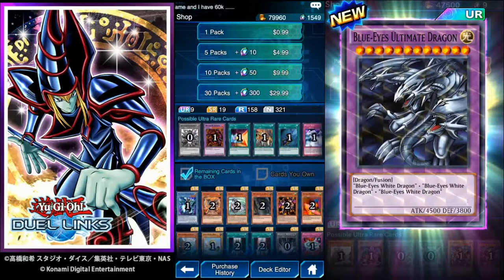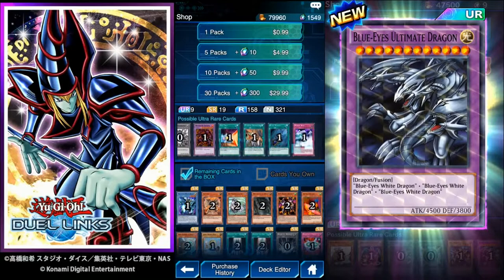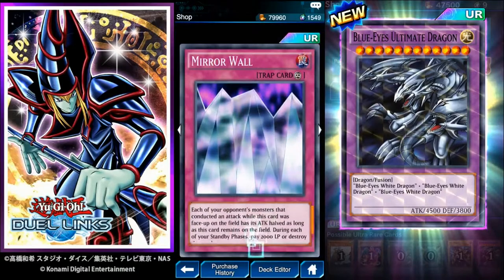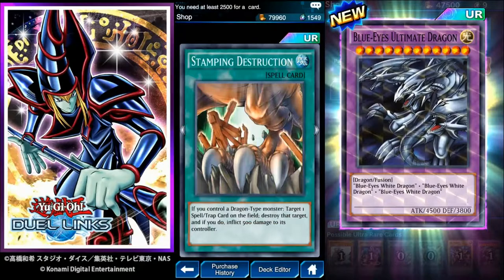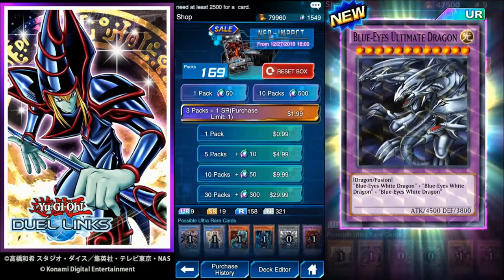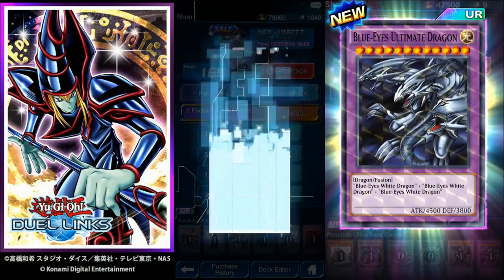Meteor Black Dragon — I already have Meteor Dragon and Red Eyes, so that'd be cool. Half Shut. Mirror Wall would be really cool — each of your opponent's monsters that conduct an attack while this card is face-up has its attack halved as long as this card remains on the field. Alright, let's go ahead and start. Let's do 10 packs, just jump right into it. Neo Impact, purchased 10 packs. I have enough to do 30 packs, so we'll probably do all 30.